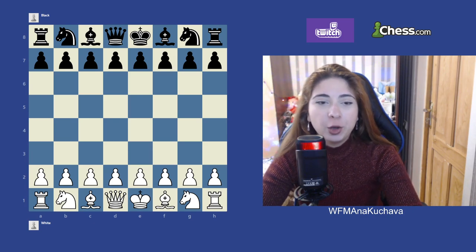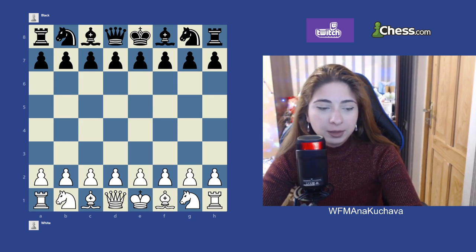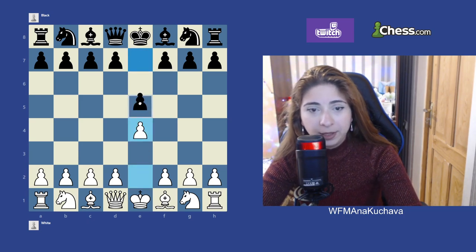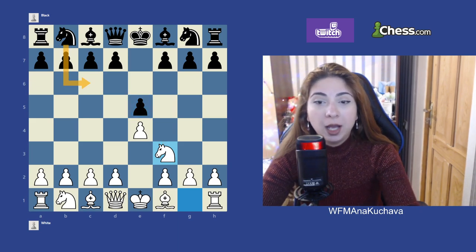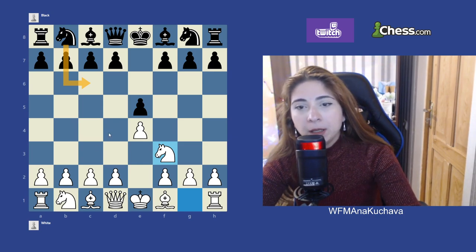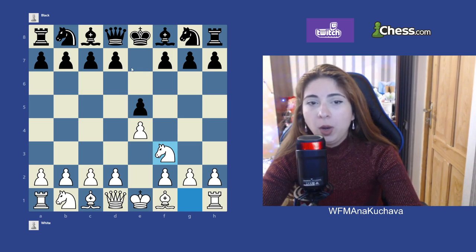Let's get started. A little bit about the Petrov's Defense. The Petrov's Defense starts with e4, e5, knight f3, attacking the e5 pawn. As we know, knight c6 is the most common move and that's the main move, but technically Black has two other moves as well.